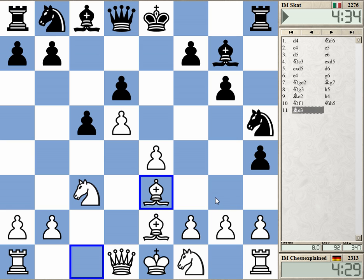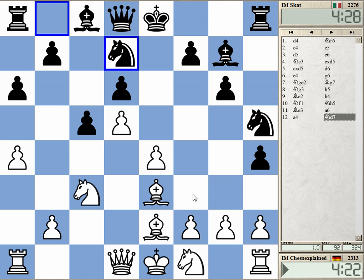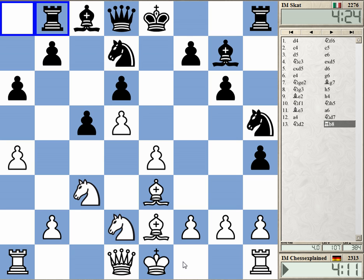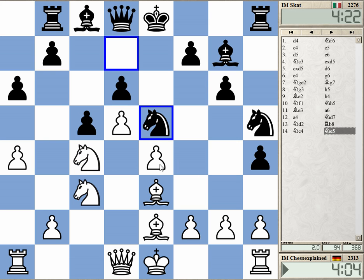We have a Modern Benoni here, quite interesting with the quick h5-h4 pushing my knight back to f1. In the meantime, Black has played quite a number of moves that — well, it's not clear if they're always useful. I can go knight d2; probably I should do that. The knight on f1 is not especially well placed. I would assess almost any Benoni position that way because I really don't understand what Black is doing with the knight on h5.